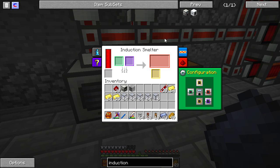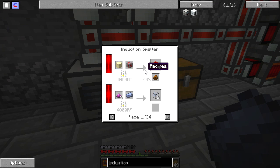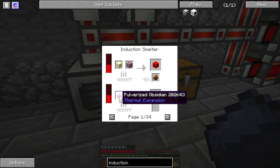One of the nice things about all of the Thermal Expansion items is if you click on the arrow in the middle of them, they tell you what you can do with them once you've put them down. In this case, one of the things it can do is if you pulverize some obsidian and put some lead here, you can make hardened glass.